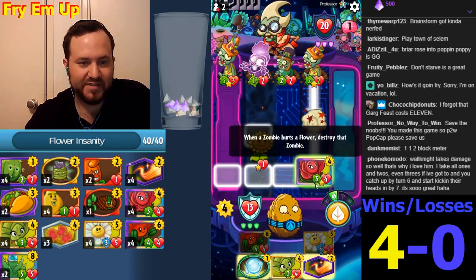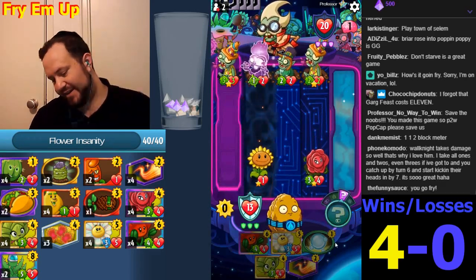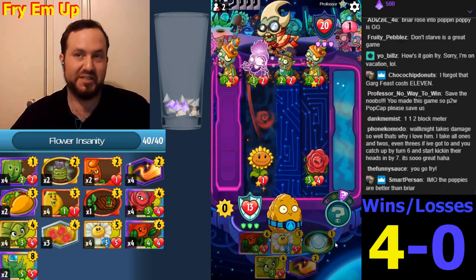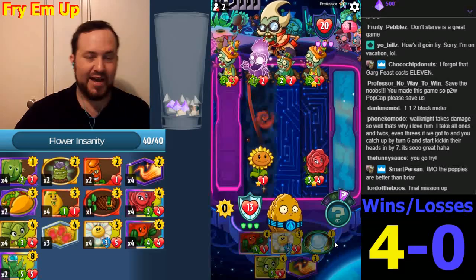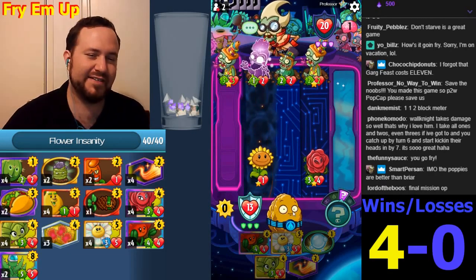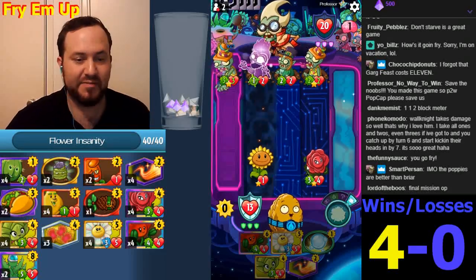Garg Piece costs 11 — I can't wait to do some action. It was one of the worst legendaries at 12 in a competitive setting. Now at 11, I wonder if it's competitive. I think at 10 it would actually be too good — which is probably a good sign that at 11 it's not going to be OP.